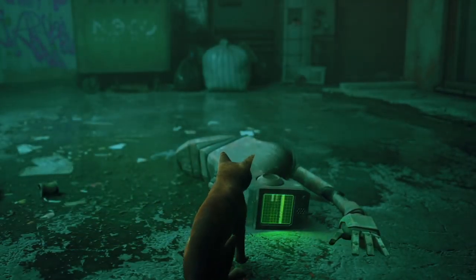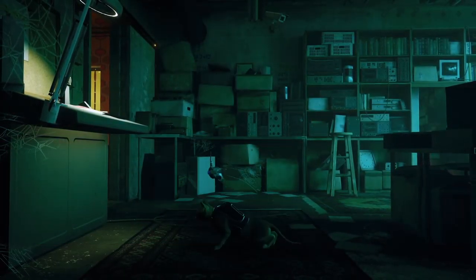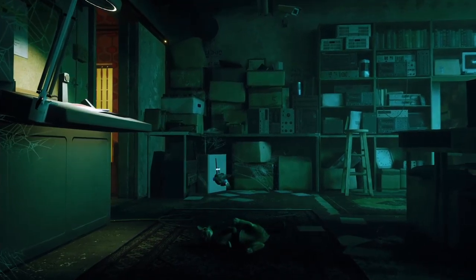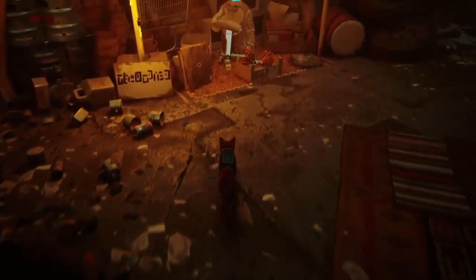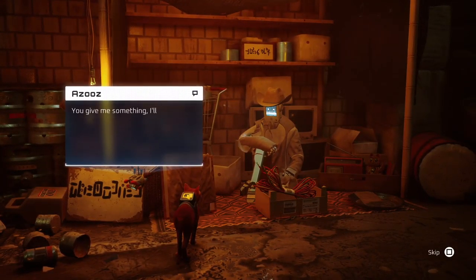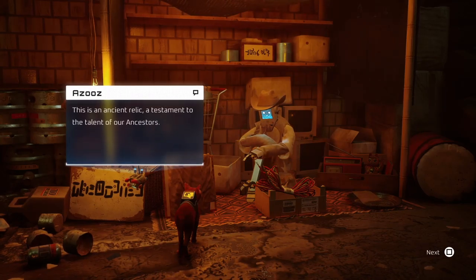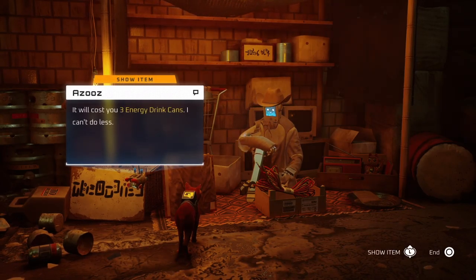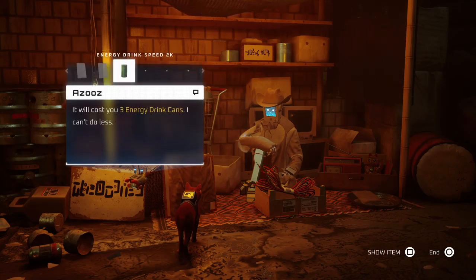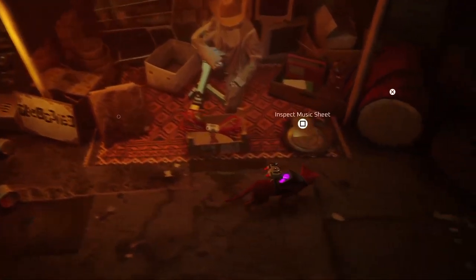So the ginger cat gets dropped into a city inhabited by robots, and he meets a robot friend who becomes his little backpack. Your new friend also becomes a way to communicate with the other robots. A whole lot of the game plays as your standard adventure game — someone needs you to get a thing, so you find someone who has a thing who will give it to you if you get them something else. I'm honestly not the biggest fan of this kind of gameplay, but it's not the entire game.